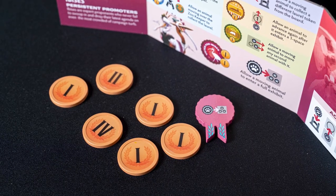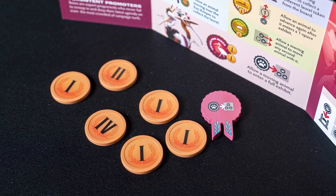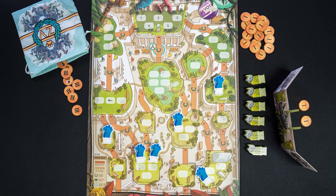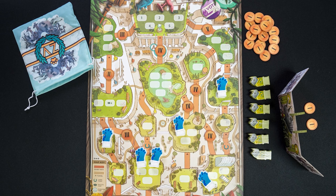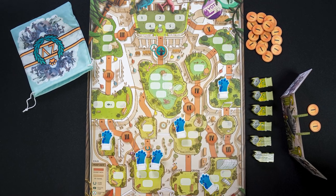Place the remaining one-value laurels next to the board. This is the deluxe version with the clay coins; yours might just have the cardboard cutouts, but it's the same thing. The remaining laurel tokens of other values should be placed in the cloth bag. Shake the bag well and draw and place a laurel token face up onto the designated spaces on the board. Place the zookeeper on top of the laurel token directly below the star exhibit. The player who most recently visited a zoo is the starting player.